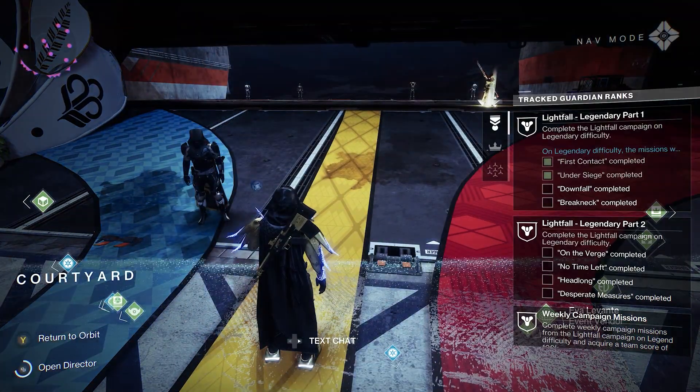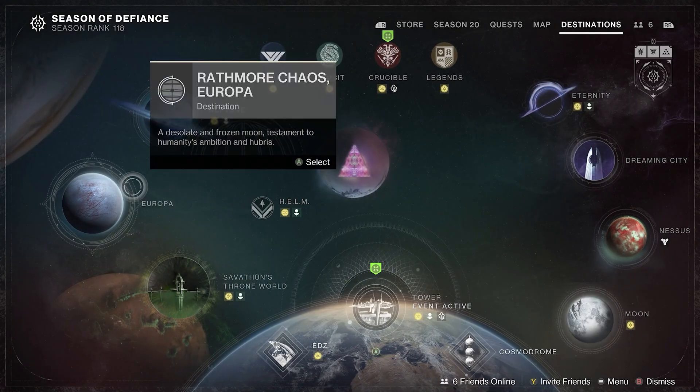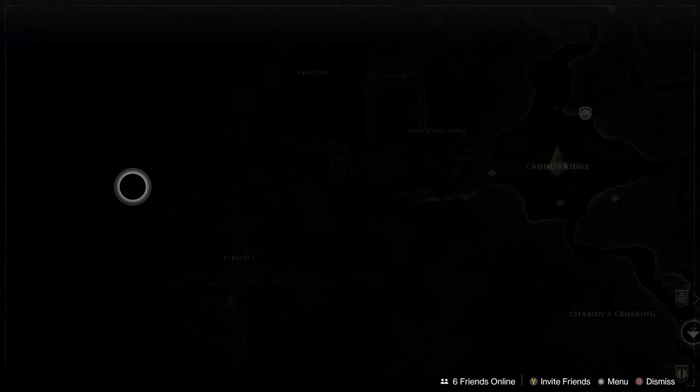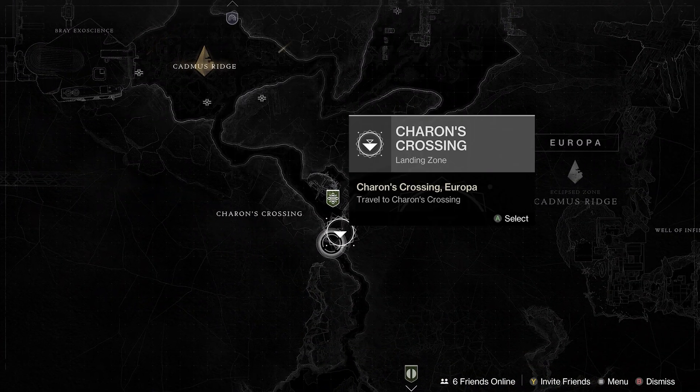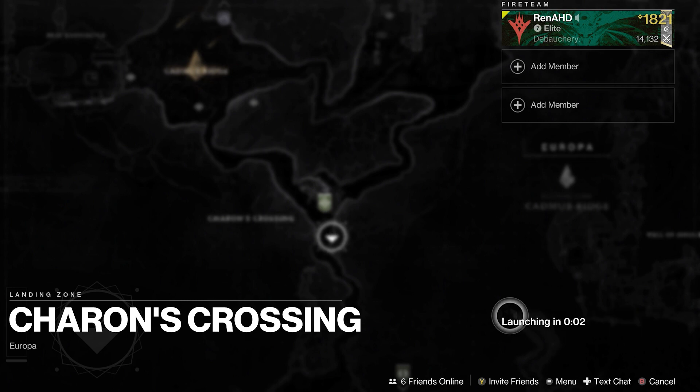The duplication is very simple. Simply go into your Destinations and go into any location. I used Europa on Charon's Crossing because it's where I discovered the glitch. I don't know if it works for any other area, but just to be safe, go into Charon's Crossing — though most likely you'll be able to use any.